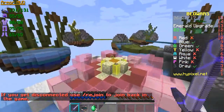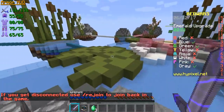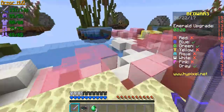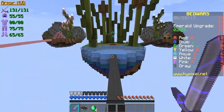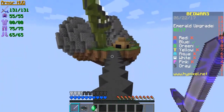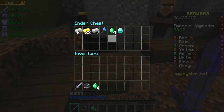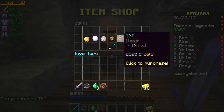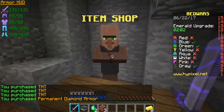After that, someone disconnected — strange, but good. It's just me, Blue, and Green now. Yellow is dead also. I got four emeralds on this trip and it's almost time for the emerald upgrade — about two more minutes. We should go back to our trusty bed, buy some TNT and diamond armor, maybe two potions.